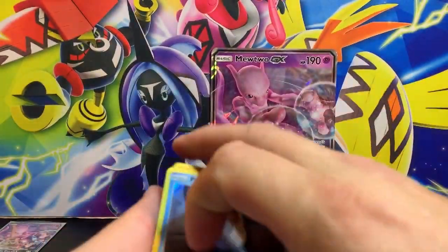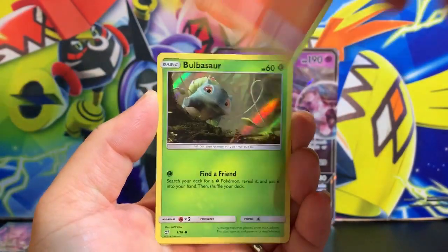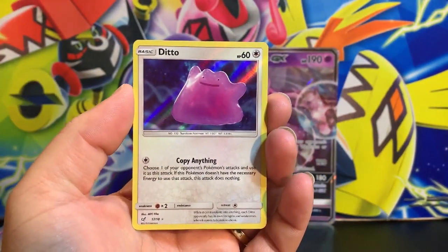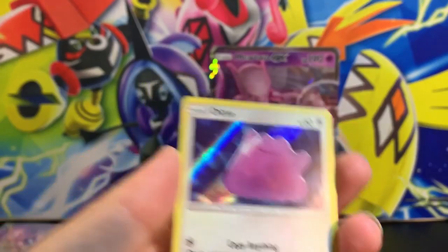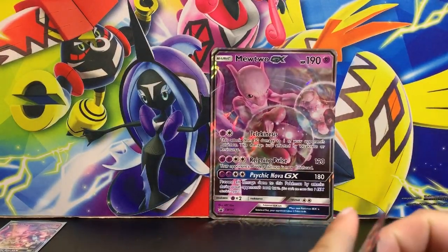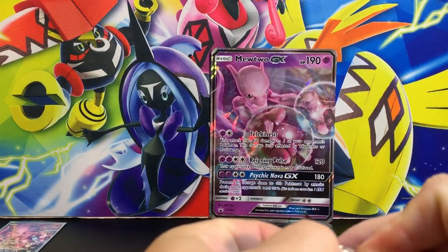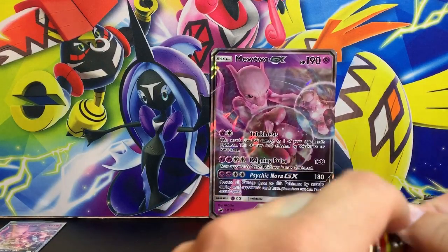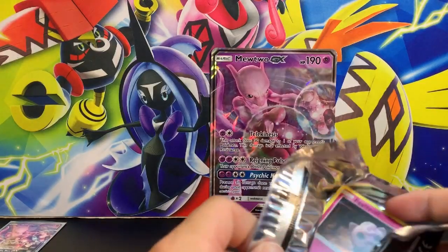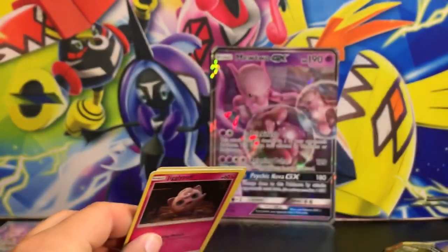Another code card. Psyduck, Charmander, Bulbasaur, and Ditto — I think I have Ditto. It's been so long since I opened Detective Pikachu packs, I forgot. But I'm on a mission to open every single collection box that has been released since the start of the channel. I've missed three because of funds and life.